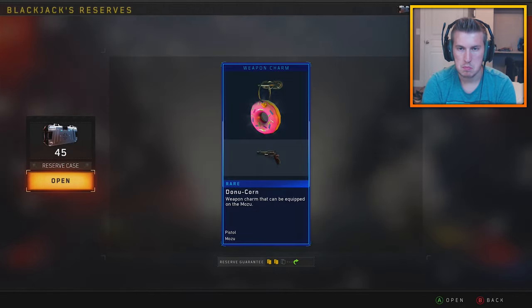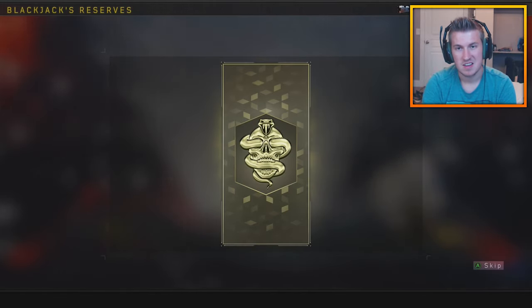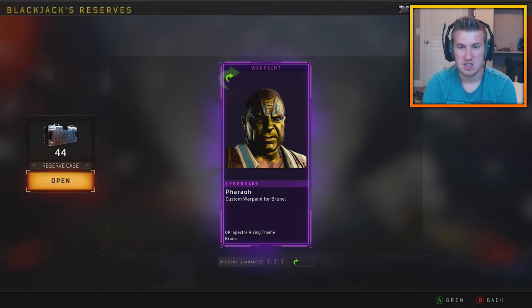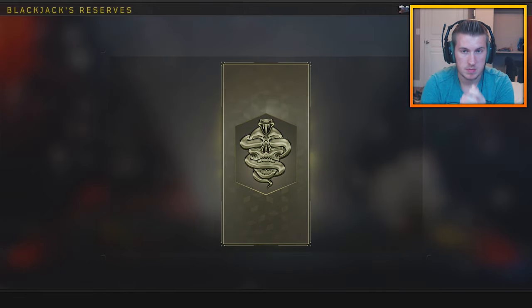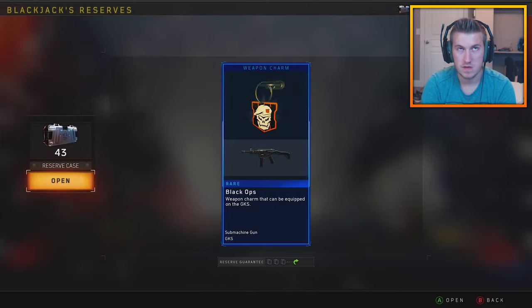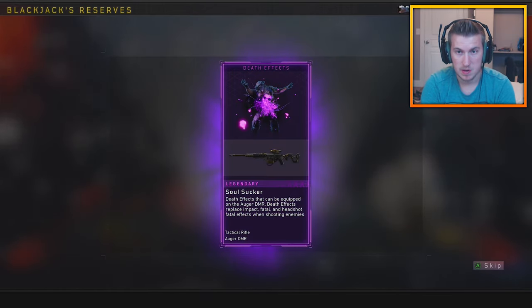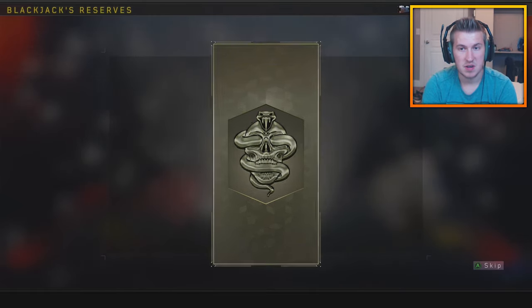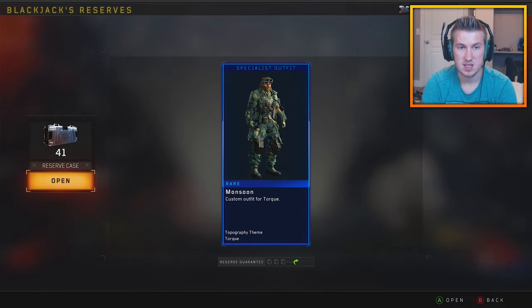Donut corn. It's a donut. So something about all this is that there is so much stuff in the game. I'm pretty sure somebody did the math and you'd have to open up like 4,000 — excuse me — supply drops. Like, you'd have to open up like 4,000 cases to get every single item in the game, and that is if you got no duplicates.